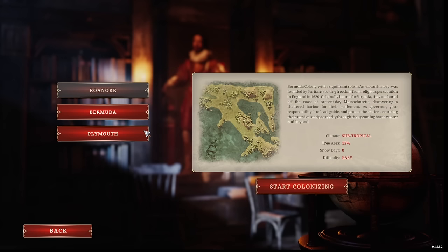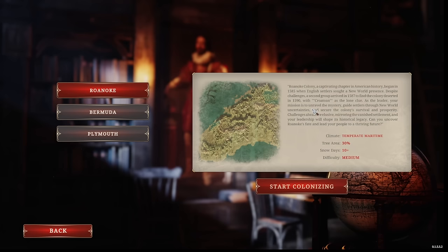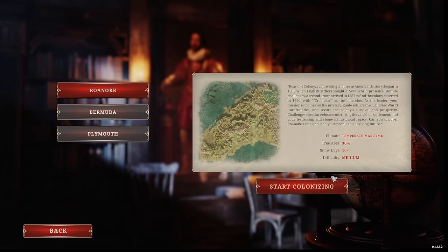Without further ado, we'll start at not Plymouth, not Bermuda, but good old Roanoke. I think we've seen Plymouth Rock before in some of the earlier demos and previews for this game. So let's start here in Roanoke in 1590, and we're going to have ourselves a temperate maritime climate, 30% trees, 10 snow days, and a medium difficulty. Let's get started.